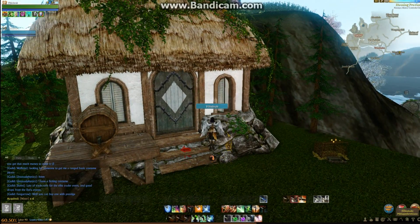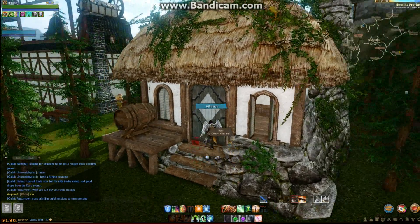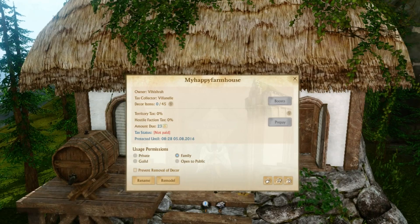Each of these windows and doors, they all open. All you have to do is hit the F key to open or close. The same can be said for your front door. I'm going to show you the information listed here. It tells you who owns it, who the tax collector is in Villanelle, because that is where I am currently living. And it tells you how many decor items you have placed and how many you can have. I have zero decor items currently because I am in transition for upgrading my farmhouse.